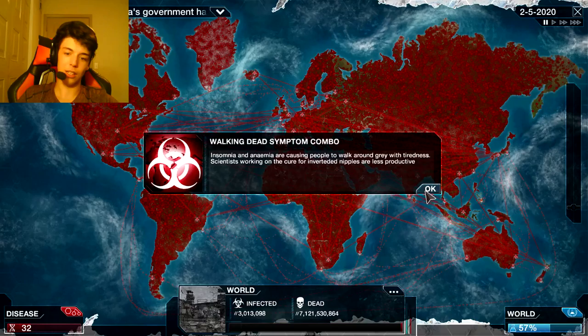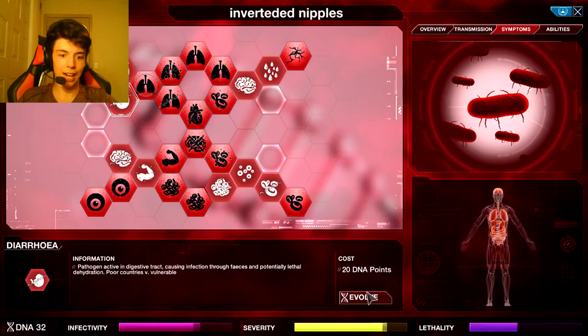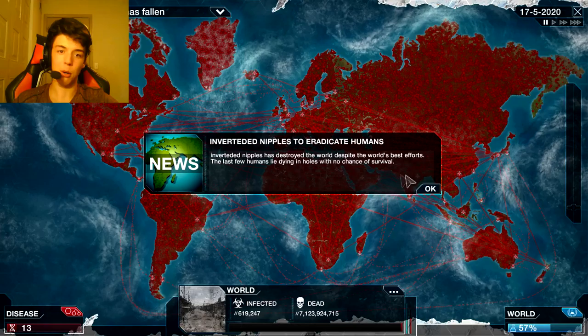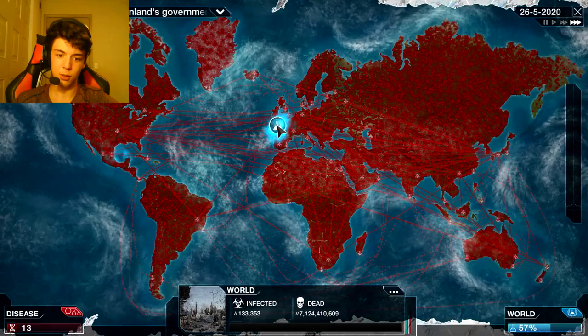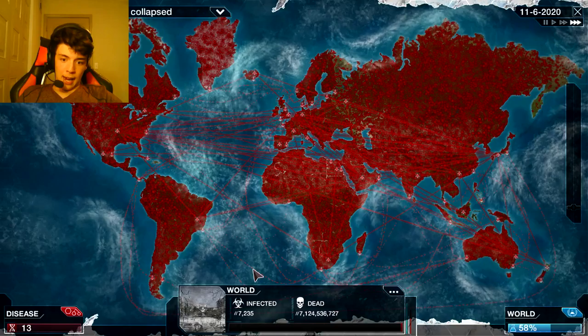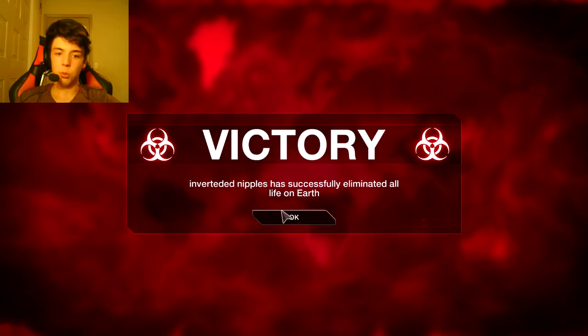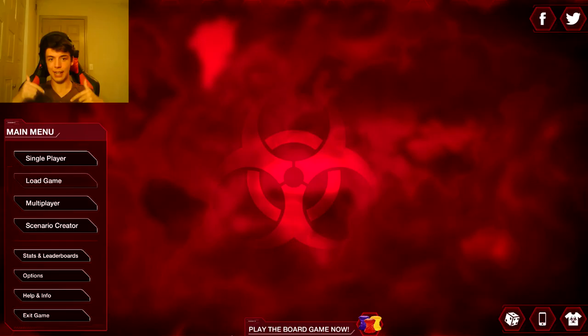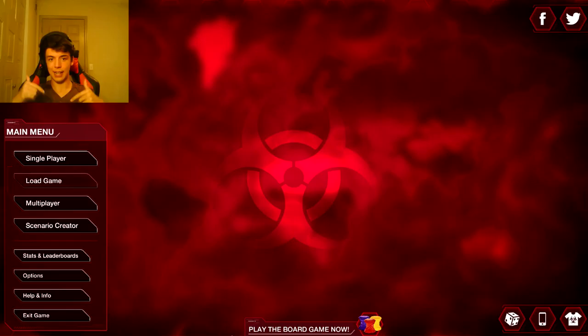The walking dead symptom combo - inverted nipples are causing the walking dead, love it. Let's just kill the last 2 million with diarrhea - killed by diarrhea caused by inverted nipples. Less than a million people left and my inverted nipples have now eradicated humanity. You don't get a nipple - nobody gets a nipple. That's how you kill the world with nothing but inverted nipples. I hope you all enjoyed me inverting everyone's nipples. If you liked the video drop a like, think about subscribing, and say thanks for inverting my nipples. I'll see you guys in the next video.